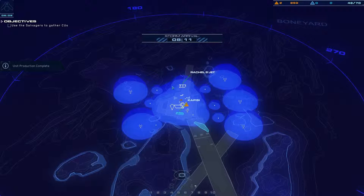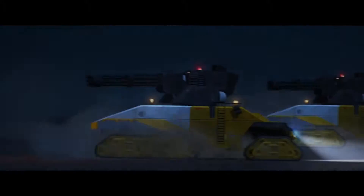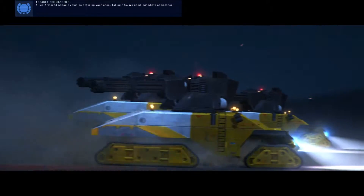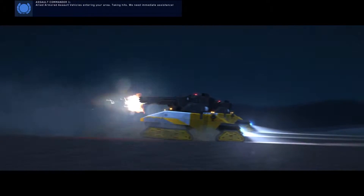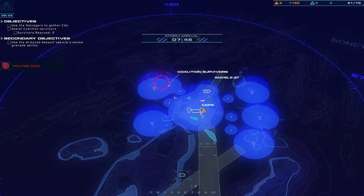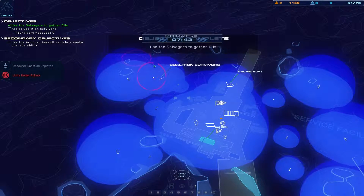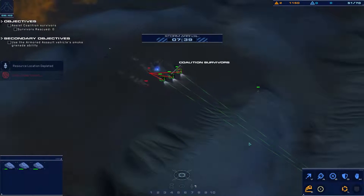Where are they? Where are they coming from? Light attack vehicle in service. Armor vehicle taking effective fire. Allied armor assault vehicles entering your area, taking hits, we need immediate assistance. Allied armored assault vehicles are deploying smoke screens to break enemy line of sight. That's good.